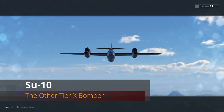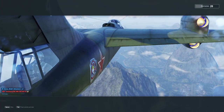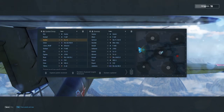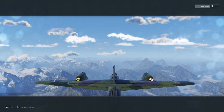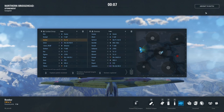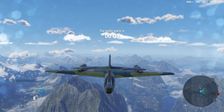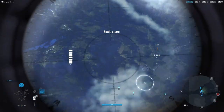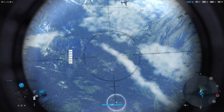Hey guys, V-Bad here with another V-Plays and we're taking out the SU-10, the tier 10 Russian bomber. This aircraft gets overshadowed by the EF-131 quite a bit, and most of the reason is that the EF-131 flies higher, it's a little bit safer, and it carries four monstrous bombs that allow it to capture a zone fairly consistently — those bombs are the biggest in the game and usually take out an armored medium site with just a single bomb.